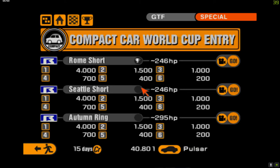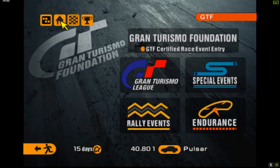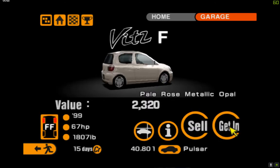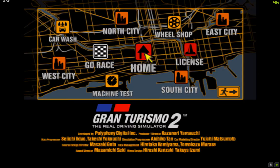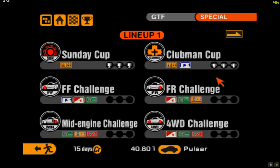I forgot to do the replay save — I forgot to do that last time too, so I had to do the last card memory again. What did we get? We got a Yaris — 67 horsepower, and value is 2000, so there's no point even selling it. I don't really like selling cars anyway — might as well keep them.